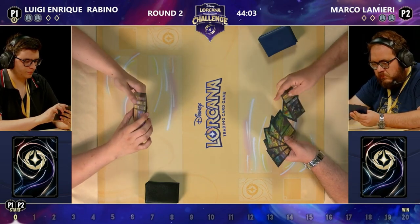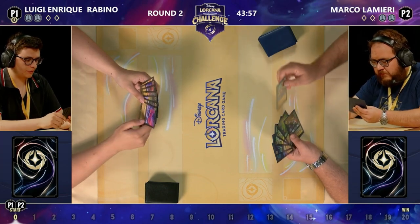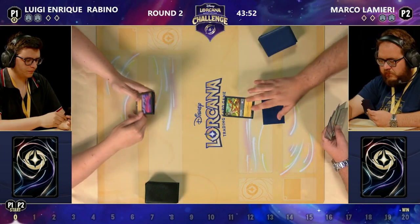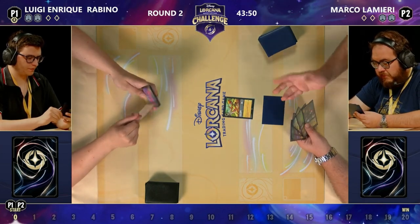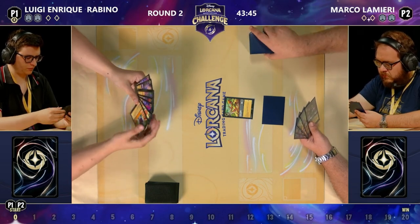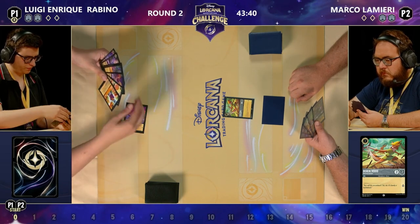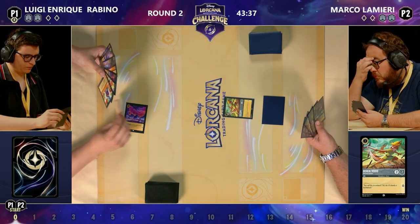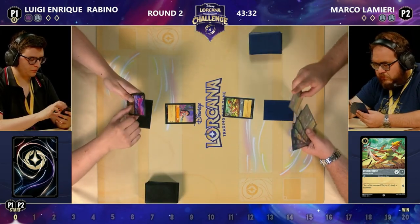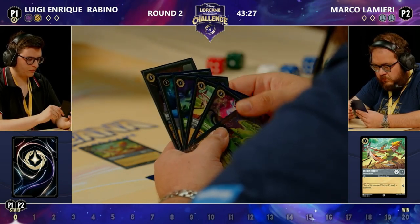I said I wanted hyper aggro and if we're getting it, that's good for me. It looks like we are inking a Robin Hood and playing a Robin Hood — he is apparently on the march. I see Piglet, I see Baloo, and as a player who loves hyper aggro, those are cards I love. It is confirmed: amethyst amber from Luigi, and we do see a Lilo coming down — that's a perfect turn one card for hyper aggro. That is emerald steel on the right.